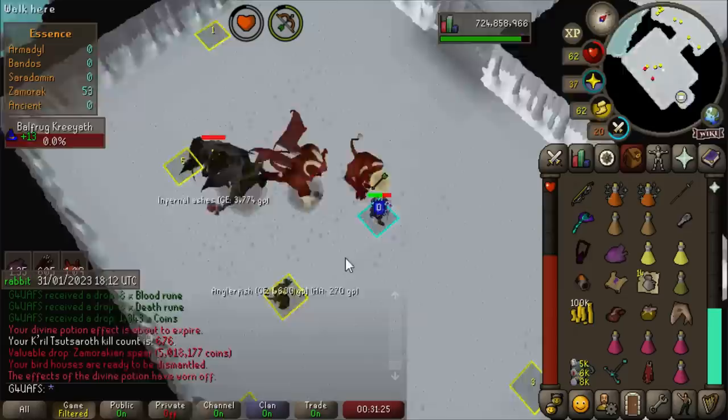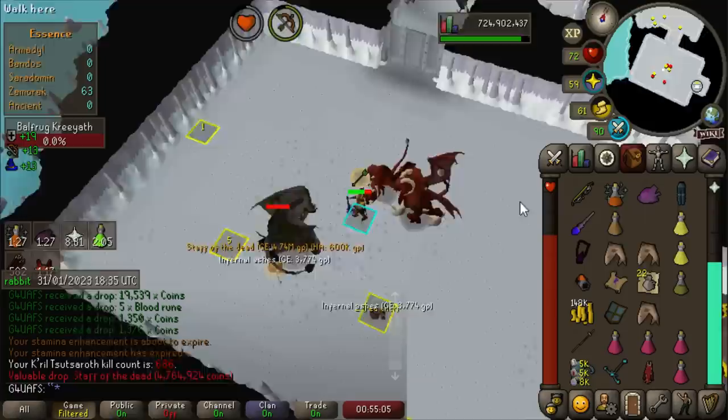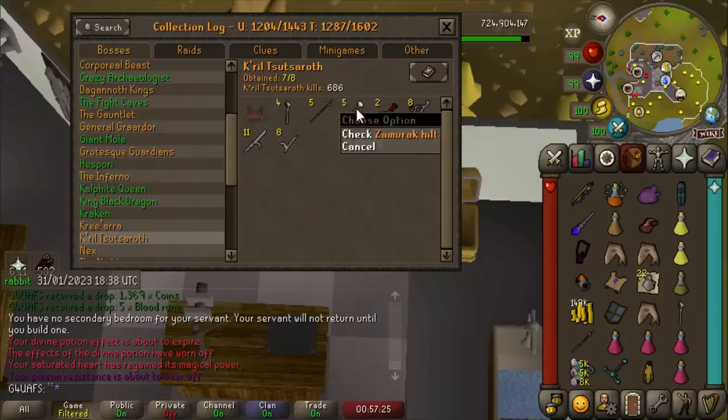No way — we actually got a Staff of the Dead! Get the camera out! Ka-ching. There's the screenshot for the Bingo. The GigaChad Shelby getting every Zammy drop again — he just can't be stopped. Let me take a moment to appreciate how absolutely ridiculous this Krill log is: four Staffs of the Dead, five Zammy Spears, two Hilts, just under 700 kills. That ain't right.